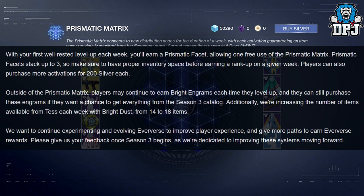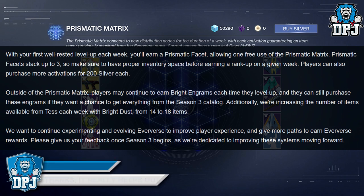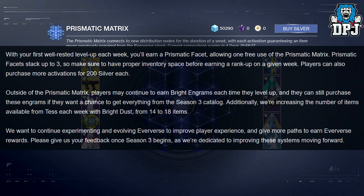'In turn, each activation guarantees players an item that they may have never previously acquired. With your first Well Rested level up each week, you'll earn a Prismatic Facet, allowing one free use of the Prismatic Matrix. Prismatic Facets stack up to three, so make sure you have proper inventory space before earning a rank up in a given week. Players can also purchase more activations for 200 Silver each.'